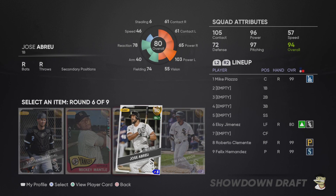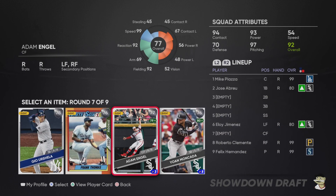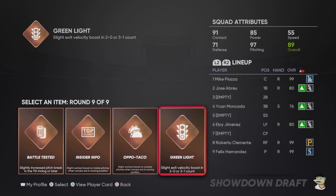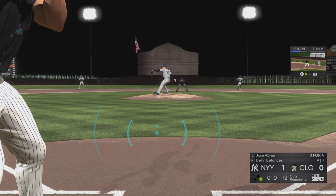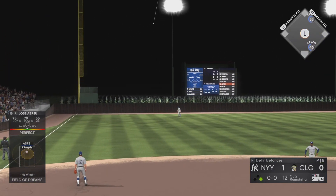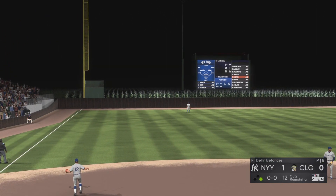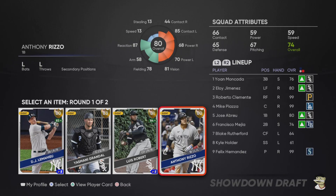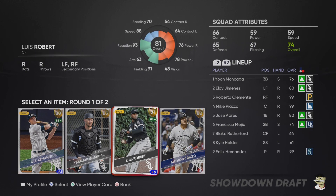I chose to first beat the conquest map and then hop into this showdown. I still needed to earn a couple hits with Brooks Robinson — that's why there was a brief disconnect at the beginning of the video. I decided to complete the very first showdown against Dellin Betances, which gives me one gold player and one gold perk, and then I decided to go ahead and skip to the final boss.